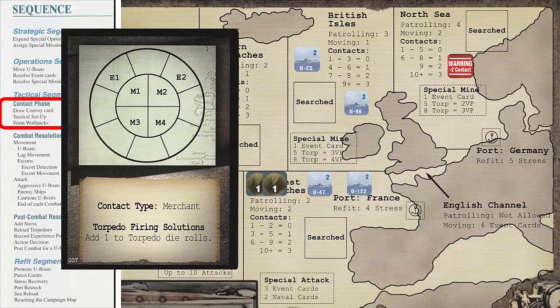We can now draw our first Convoy card. We draw Convoy card 37, which is a merchant contact card with 4 merchants and 2 escorts. We remove one contact counter for the drawn Convoy card. We then add a Warning Contact counter and the Battle Location counter to the map area. The Battle Location counter will remind us where the battle is taking place, since we'll be moving the U-Boat counter from the Campaign map to the Tactical display. If there had been an Air Search counter in the map area, we would have drawn two Convoy cards and selected one of our choice while discarding the other. After we view the Convoy card, we can elect to retreat and go straight to the Post-Combat Resolution phase. In this case, we will not retreat and proceed to the next step, which is Tactical Setup.